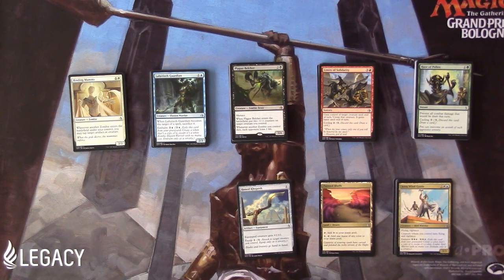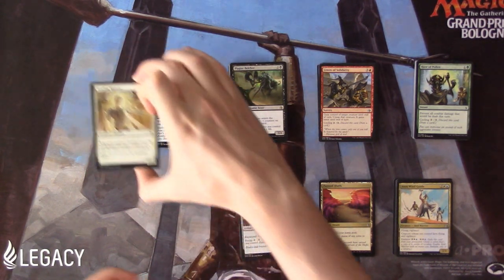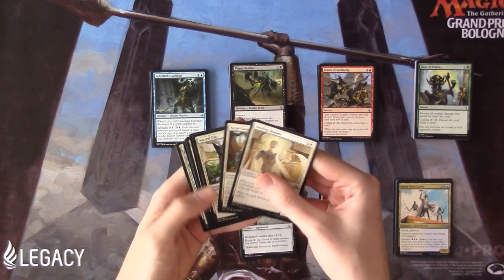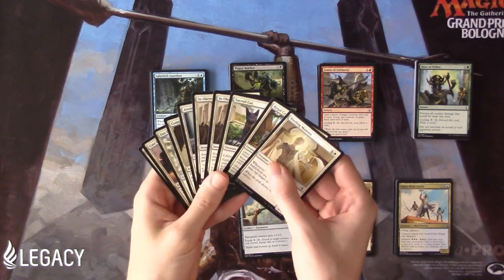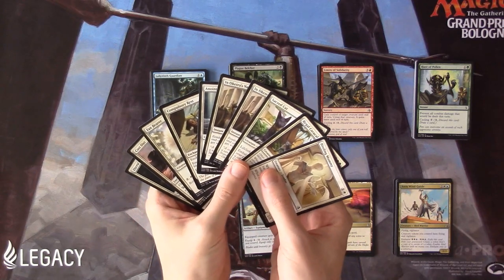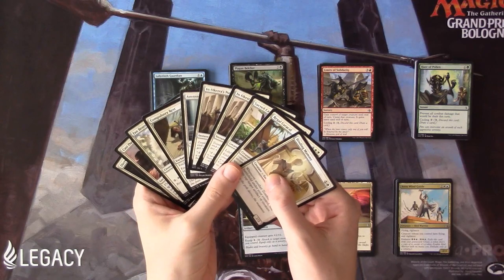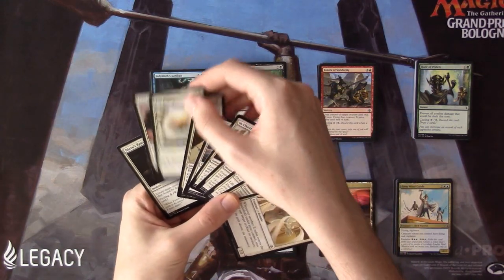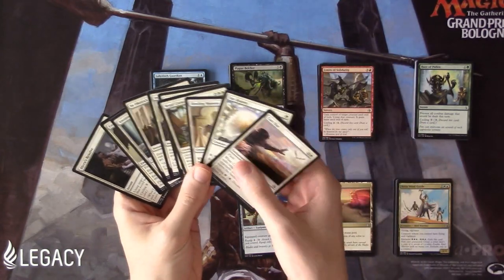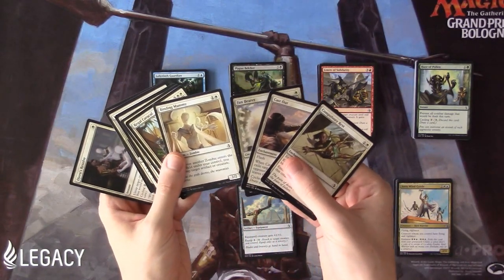Now that we've sorted all our colors, it's time to take a look at each color individually to get a sense of how deep the color is, how many playables we have, and how many removal spells or creatures they have. Starting out with white, we see that the color is not very deep. We have good removal spells: Fan Bearer counts as removal, Cast Out, and Compulsory Rest — so that's three quality removal spells in white.